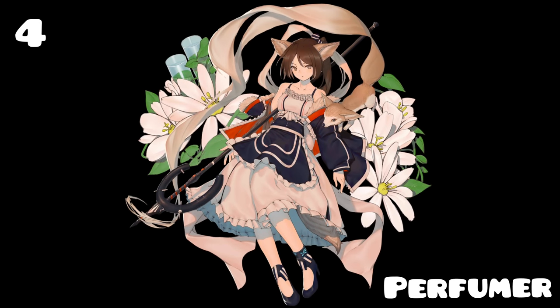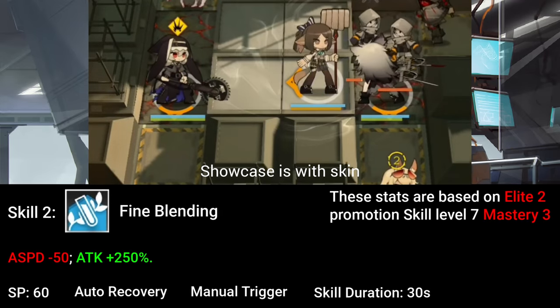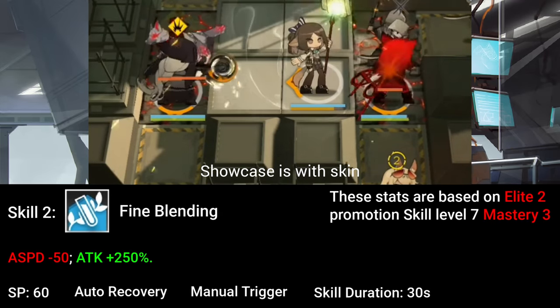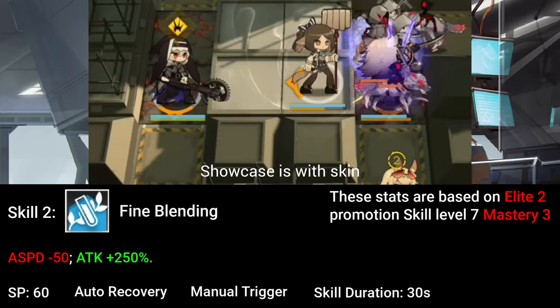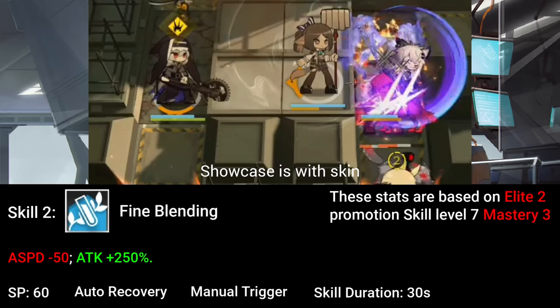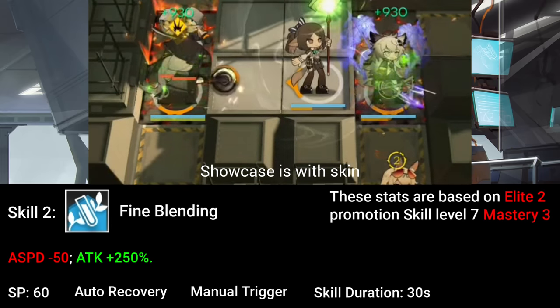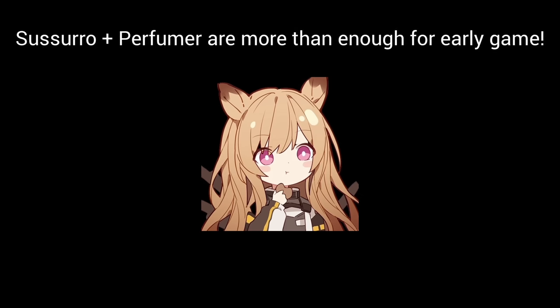Fourthly, we have Perfumer, an AOE medic who specializes in healing three units at a time, but at a lower amount than single-target medics. Her signature skill is her second skill, where she will increase her attack by a huge amount but has her attack speed decreased by half. This skill is amazing for saving operators in a pinch, and the healing output is pretty good, though the increased attack interval can be a little troublesome. With the combination of Perfumer and Susero on your team, they can carry you as your main healers all the way to end game.